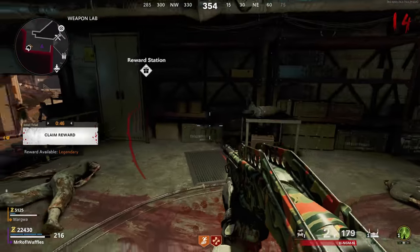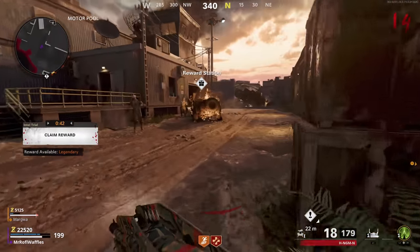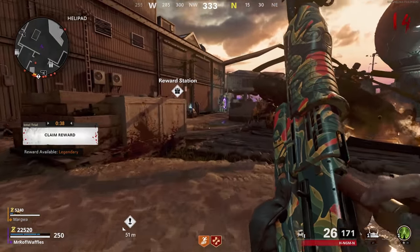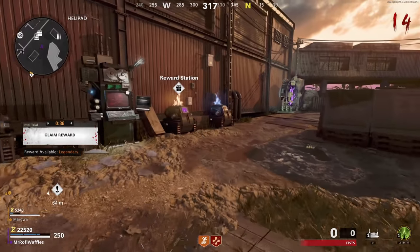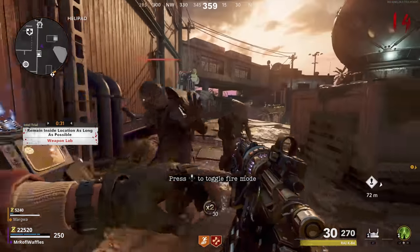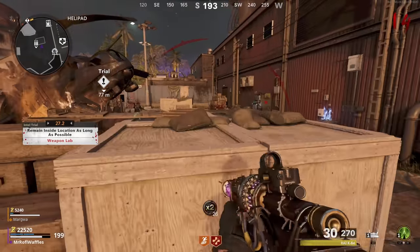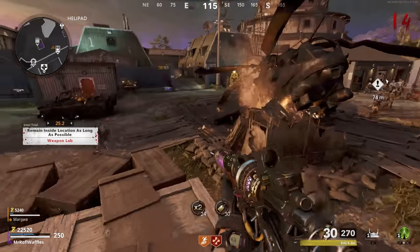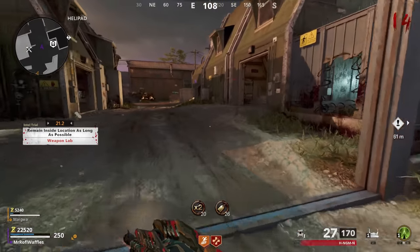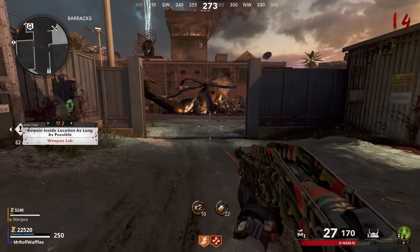Before we go any further, you are going to need the Ray-K for a future step in the Easter Egg. Since we're at the Mimic step now, which takes a little bit of time, it's a good opportunity to start working on the Ray-K alongside what you're doing with the Mimics. The good news is that you can get a Ray-K from a legendary trial reward — the trials machine is just next to the portal by the helipad — or from the mystery box.